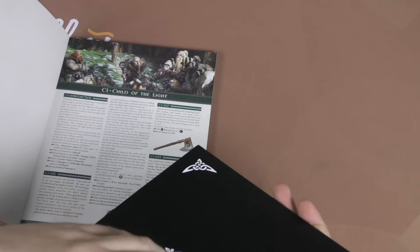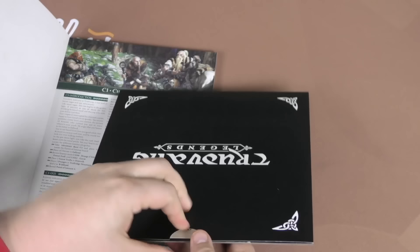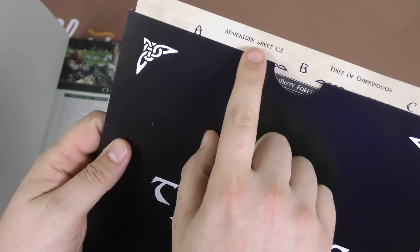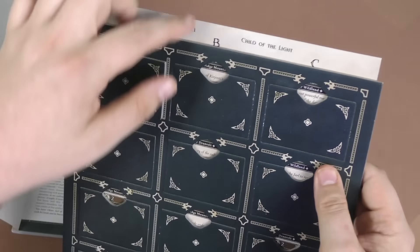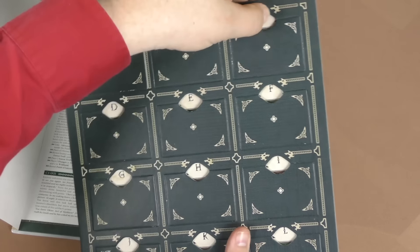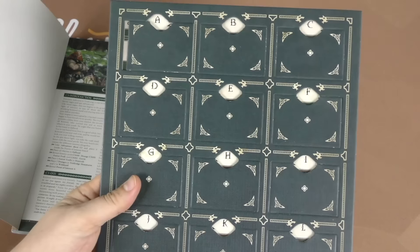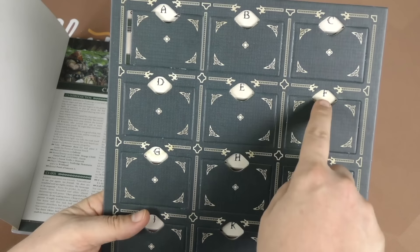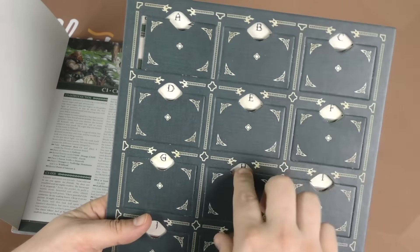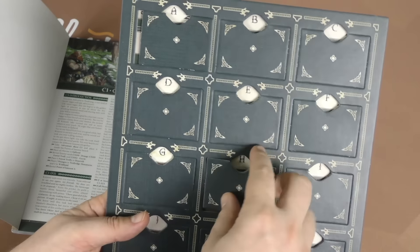This board is honestly my biggest component complaint. You will slide things in. This shows Venture Sheet C2, and this is Venture Sheet C1. You will slide this into here. At various points in the game, you might come across Checkpoint F, then you just open this door and it will tell you something that happens. There are just different things that will happen.